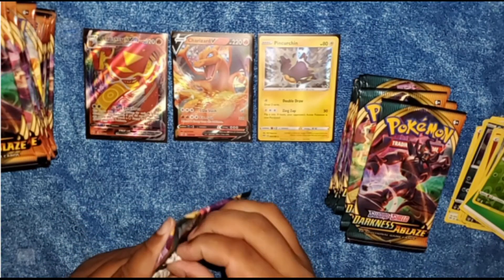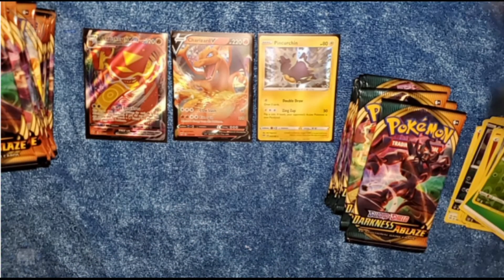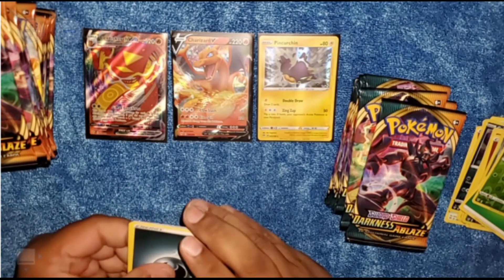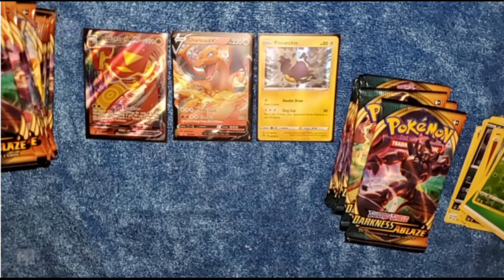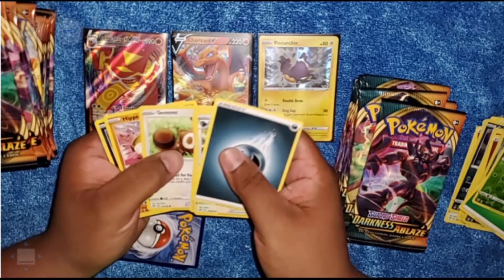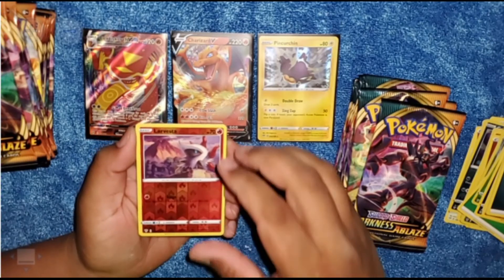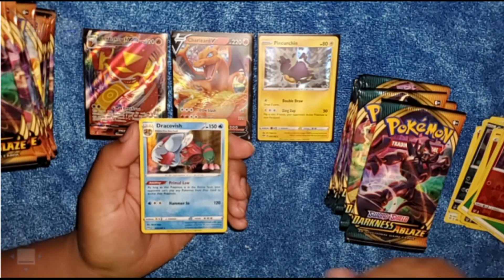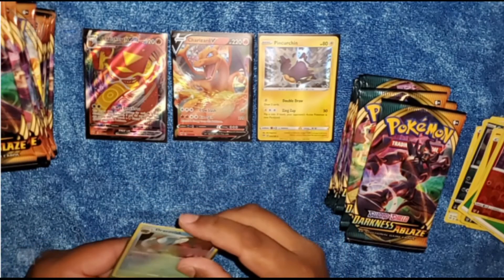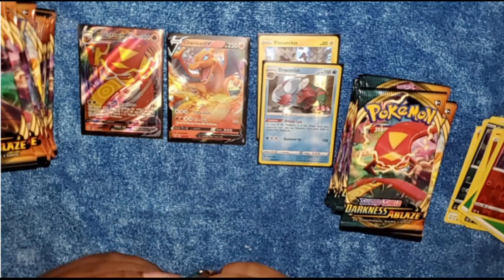Let's go to pack number six. So far so good — three out of five packs and we got two good cards. For our rares we have a Larvesta Reverse Holo, followed by a Dracovish Holographic. We got a nice holographic — two holographics now. And that's our sixth pack. We got a Centiskorch VMAX, a Charizard V. I can't complain about this booster box.